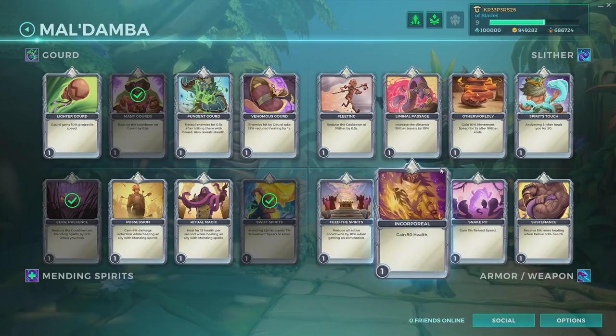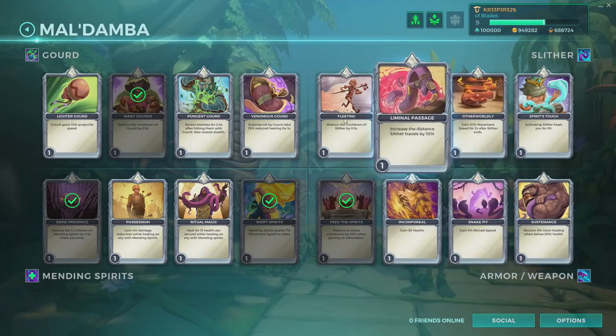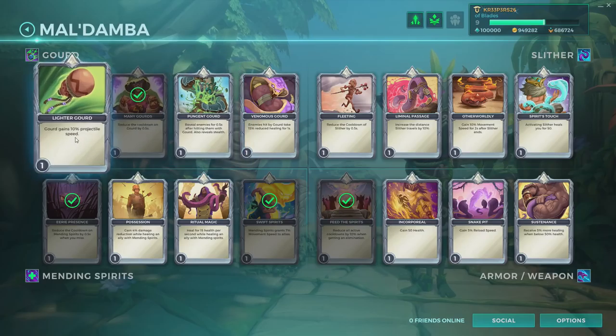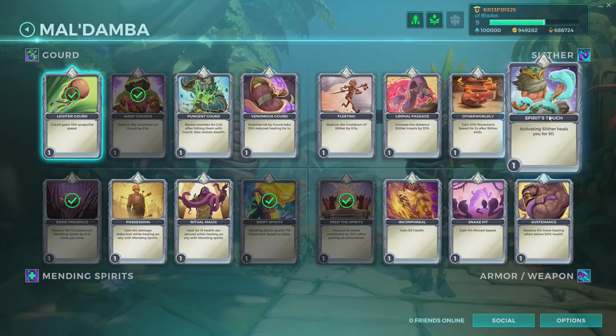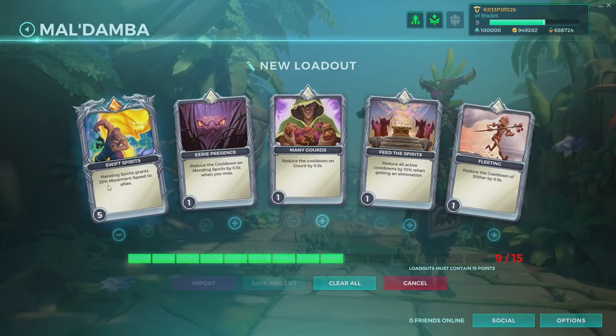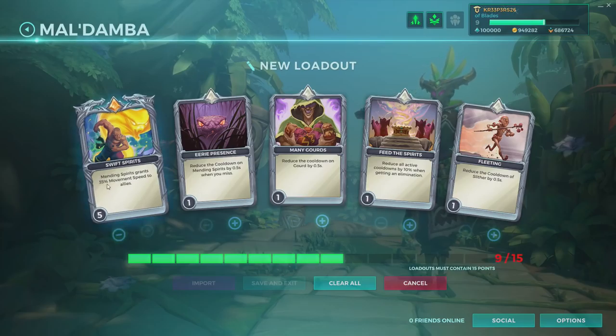Let's also reduce the cooldown of Guard - do active eliminations when getting eliminations. I'm gonna go with 50% reduced healing, reveal enemies for 0.5 seconds, and reduce the cooldown of Slitter - always pretty nice for helping out. Let's give a lot of speed to people. Now you can go up to level five instead of four, which was the old system. It also changes the frame - the frames change - and this is actually pretty cool, going at level five.